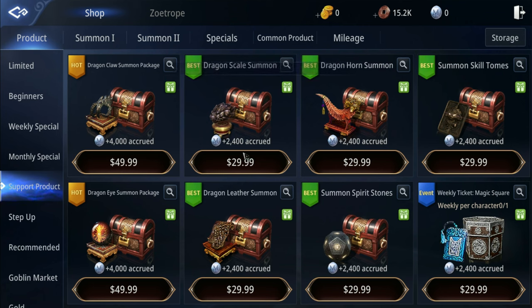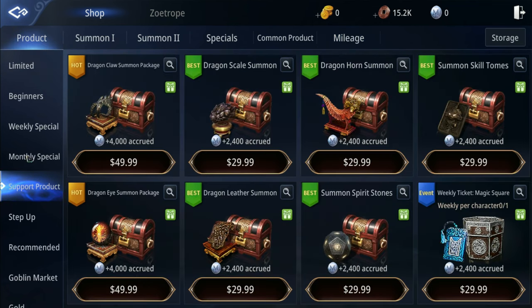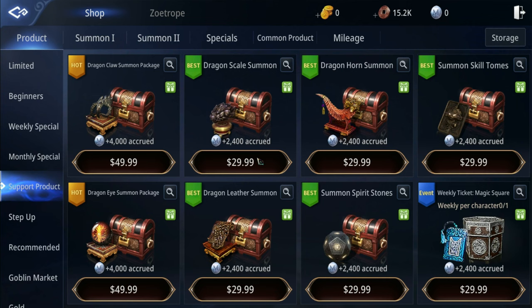Cash shop - MIR4 monetization. I can't find any cash shop currency. The only thing that resembles one is this mileage currency because if you buy a package you get mileage, and you can use it to buy stuff in the cash shop. This cash shop is very confusing - there's no item for sale. The support products tab answers whether MIR4 is pay-to-win - short answer is yes. Look at this dragon claw summon package: you get a dragon claw summon ticket and a mystic dragon claw summon box.